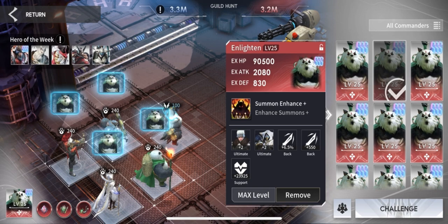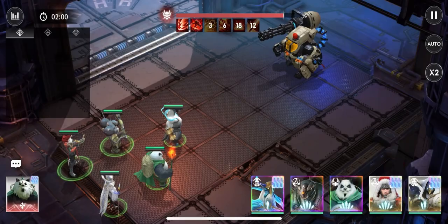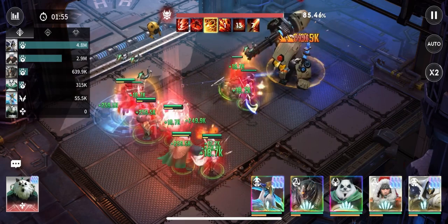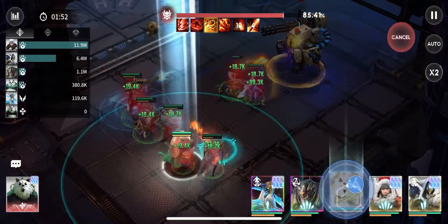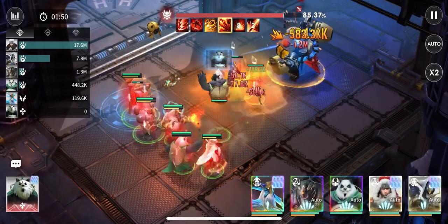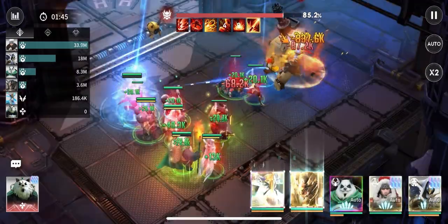We want to keep the summons alive as long as possible. With the Horn of Healing we give Masrani a healing buff. I run everyone in full auto except Masrani, whose heals I direct manually so that he doesn't direct his healing buffs at the summons completely.